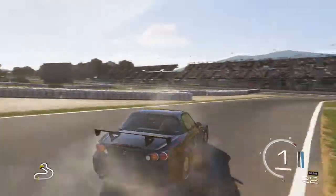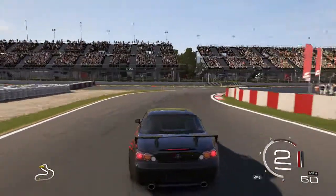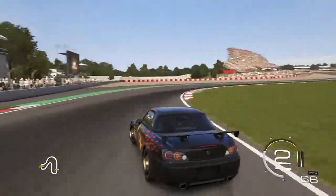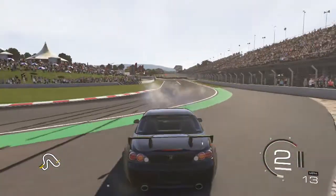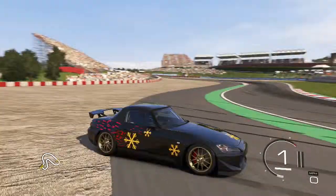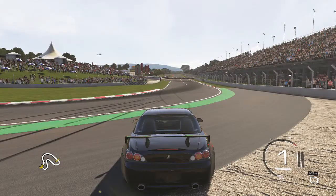Anyway guys, hope you enjoyed this episode of the Forza 5 drift build using the Honda S2000 with the Johnny Tran Fast and Furious design. If you could hit that like button it really helps me out. And don't forget guys, we're on the road to 50 subscribers — at the time of making this video we're on 49, so we just need one more, and that's one of my main goals for YouTube. Hope you guys did enjoy, it's been your boy Dan, and I'll see you guys in the next video. Take care guys.